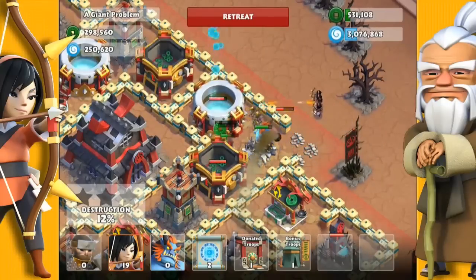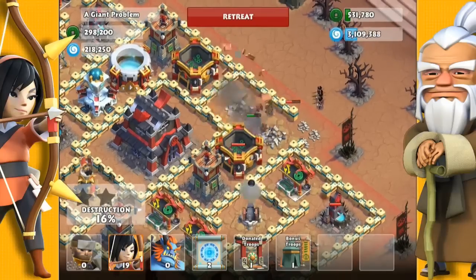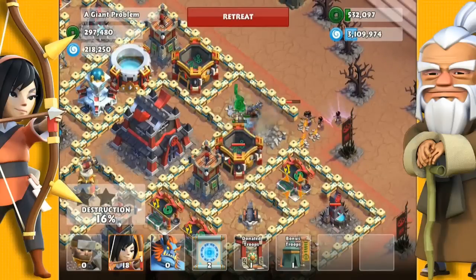The only defences in range are the archer tower and a cannon. It would have been a bit better to send in more archers there because this ony troll won't stay there forever.